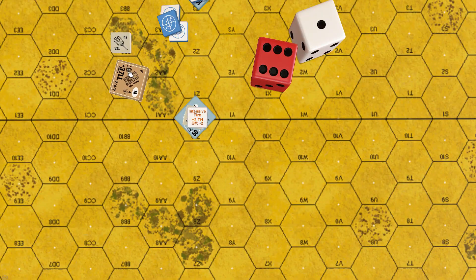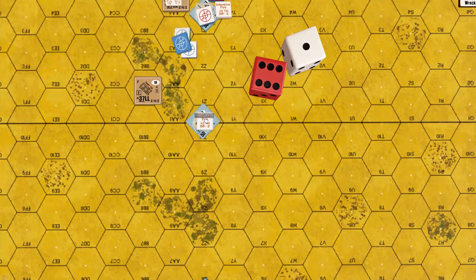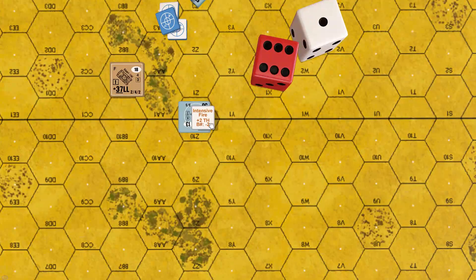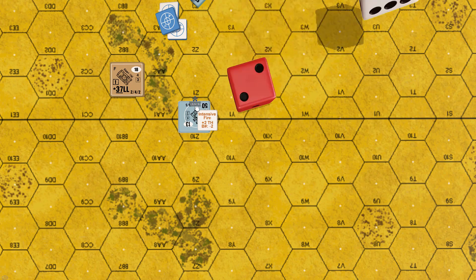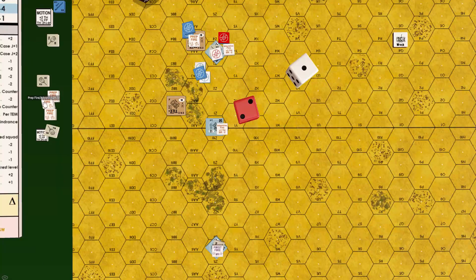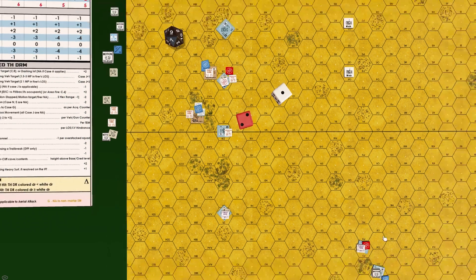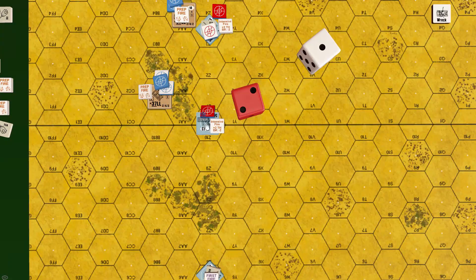Stuart continues to 28BB1, turns vehicle cover arc seizing movement, and attacks the Panzer at 28Z0. The Panzer turns its vehicle and turret arc towards Stuart to fire hull and coaxial machine guns — guns remain operational. Stuart attacks from 2 hexes requiring 10 to hit, plus 4 bounding fire slow turret, plus 1 buttoned up, minus 1 close range at 2 hexes. Jim again mistakenly places an acquisition marker on the attacked Panzer.